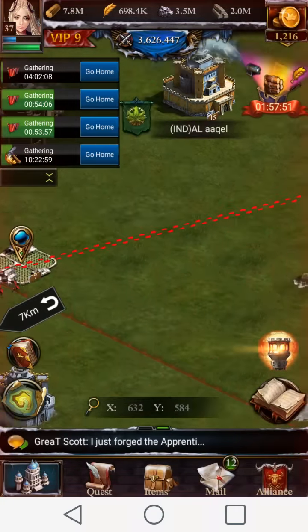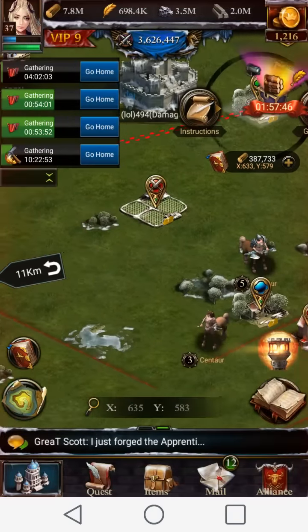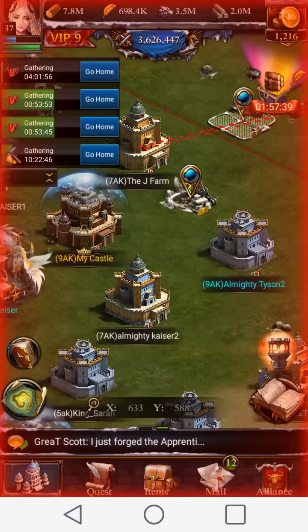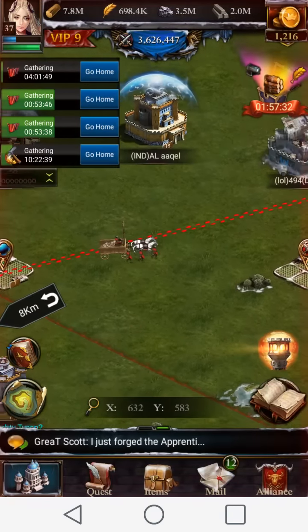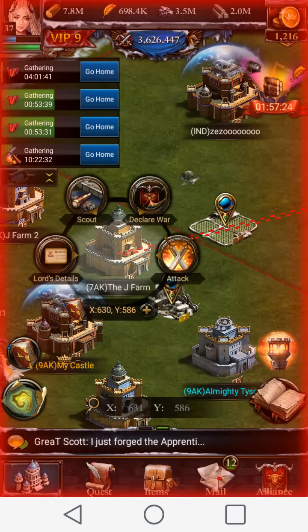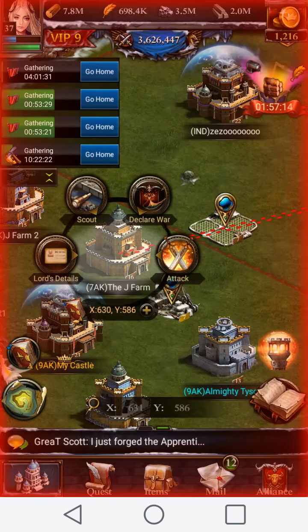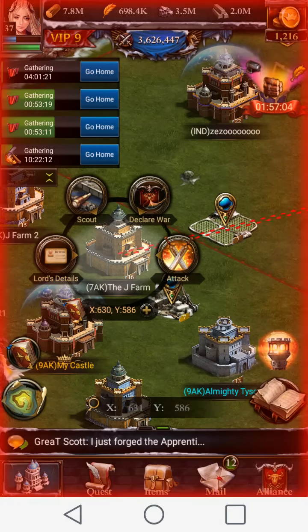All you really do is send a full march of troops to a resource plot — I'm on a wood plot right now on my main. Then you attack that plot on your farm account. Make sure when you're doing this, my farm account 'DJ Farm' — his hospitals can only hold about 14,500 troops, so I'm only sending 14,500 or fewer troops every time. Because if I sent 40k troops, my main account would kill about 25k of his troops. So send the max amount of troops you can hold in your hospital when doing this.